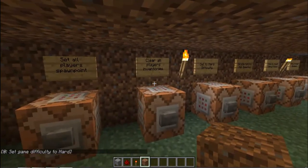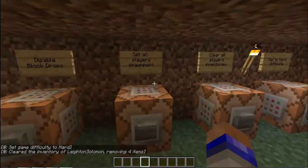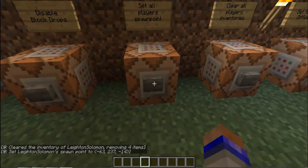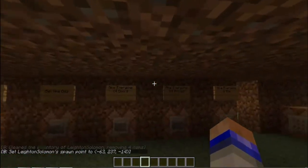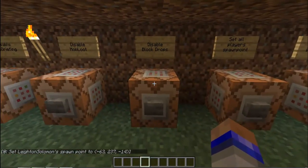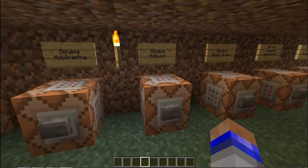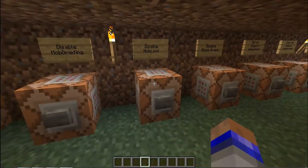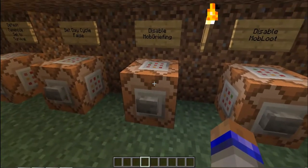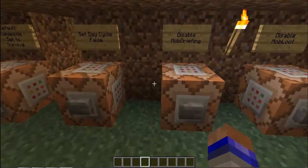But of course this can all be done manually if you want, by just pressing these buttons. And this will clear all the inventories. To double check once the game starts, this will set all the players' spawn points — this is best done manually. It'll set their spawn point inside the starting building, which has all the instructions. This disables block drops, so if they do break any blocks, they're not going to drop anything. Disable mob loot, so zombies won't drop XP or rotten flesh. And disable mob griefing — although this is actually supposed to be enabled, so that allows the zombies to break the doors.